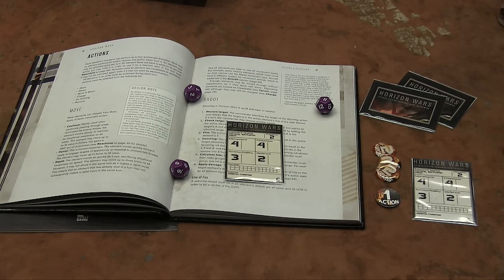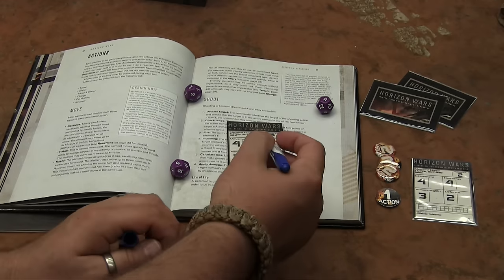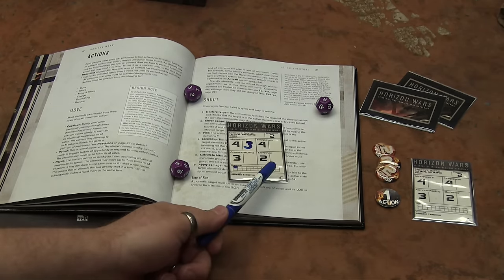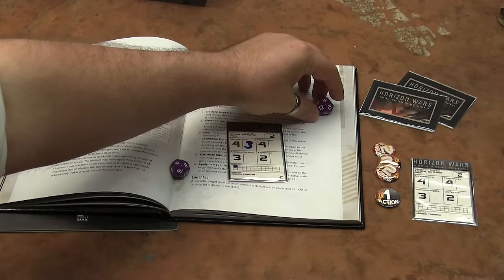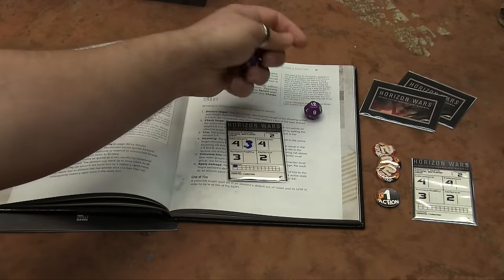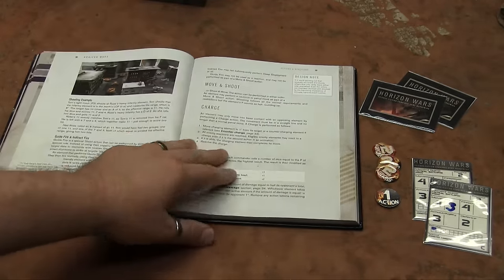After rolling, the target rolls its defense dice to cancel hits — if you roll the exact number shown on an attacker's die, you cancel it. Every pairing of dice that adds up to the target number is one successful hit, and the opponent applies damage. Damage is applied wherever the opponent wants: first mark the damage tracker, then reduce one stat by 1. If you roll a 12 (critical hit), the attacker chooses where the hit goes.